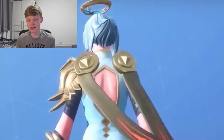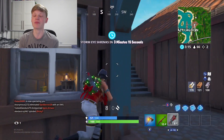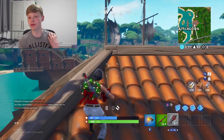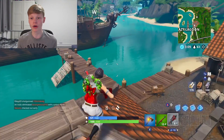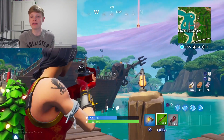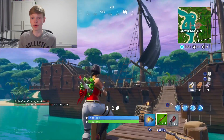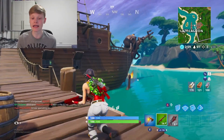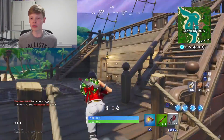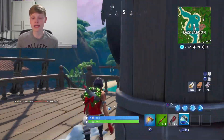Next up we have the Ice Mantle, which is the Ice King's back bling. Today we're going with the gold variant, which looks really good on this skin — matching the gold on her shoulder pad and elsewhere. If you don't want to keep with wings and want to change it up, the Ice Mantle is actually one of my favorite back blings. It's a really sick design and with the gold combo it looks great on this skin.